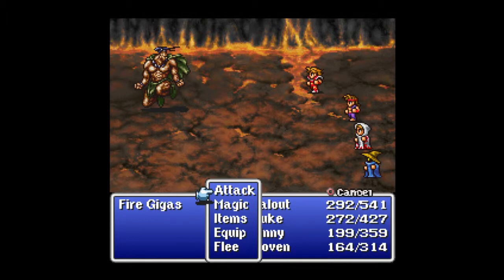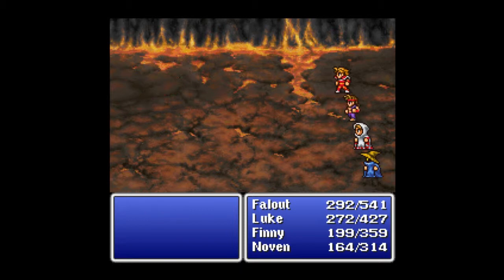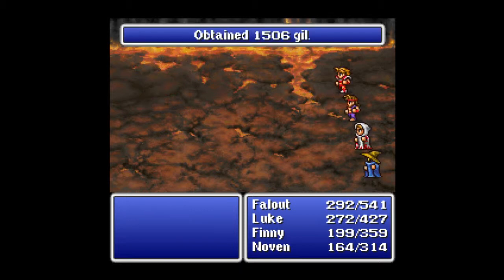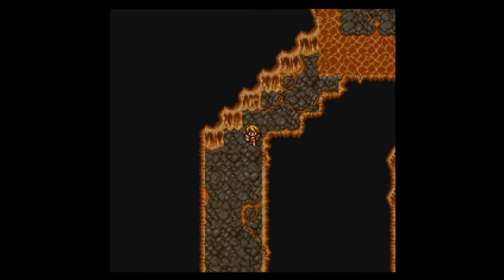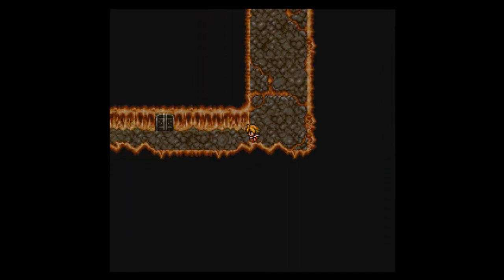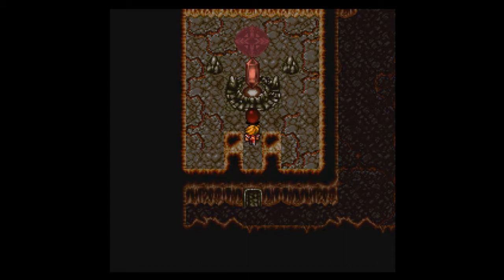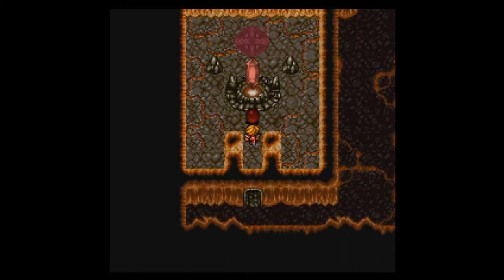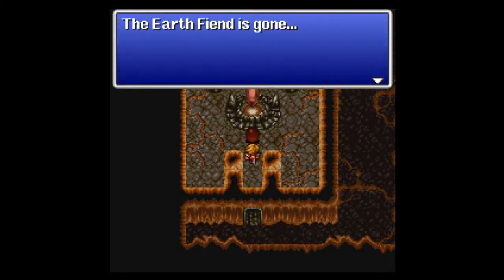We have a new enemy: the Fire Giggas, just like you'd expect — an upgraded Hill Giggas. It goes down pretty easy if you punch it in the face with a critical. We go to the lower left, and yes, I've gone the right way. Time to heal up as much as I can with what cure spells I have left. Let's take on this red orb.